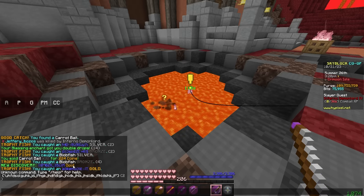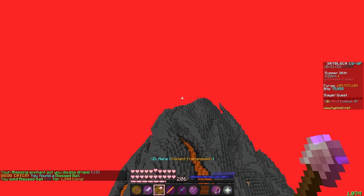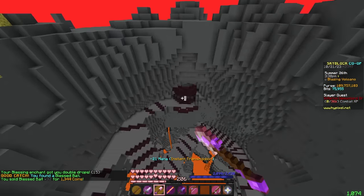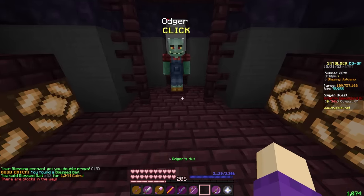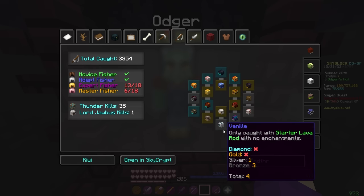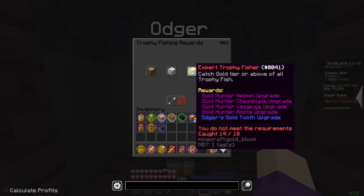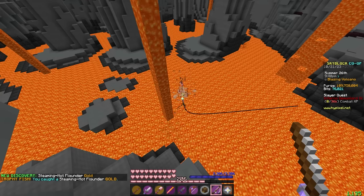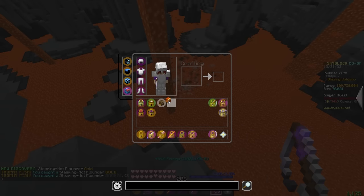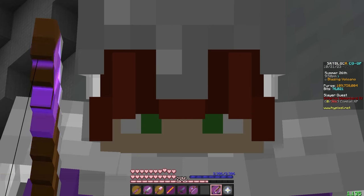Oh, we just got a new discovery — I got an Obfuscated 3 gold! That is a new thing, and gets us a little bit closer to gold trophy hunter actually. If I look at my profile viewer, there's only a couple more that I need golds on. I might go for gold trophy hunter. And another one — I got another gold that I hadn't discovered. New discovery: Steaming Hot Flounder! Gold trophy hunter seems very attainable.